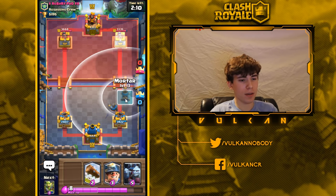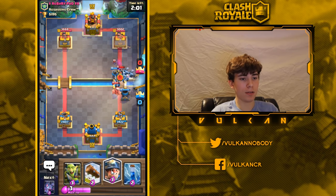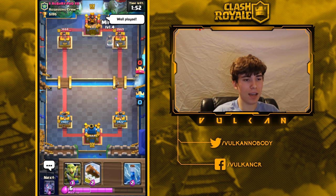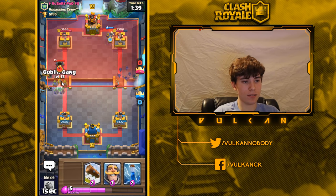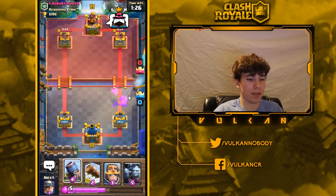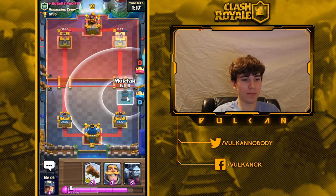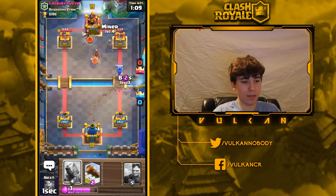I won't go in with miner-minion horde yet. Against a lot of decks you can know their cards and know when to go in. I played minion horde hoping to back up my mortar, and I need to kill those bats. He just played zap so I can use miner-bats, but I feel like he has log in addition to zap — yep, I knew it. So I didn't want to go in with miner-goblin gang there. I'm in a decent position but still worried because this isn't a good deck matchup for me.